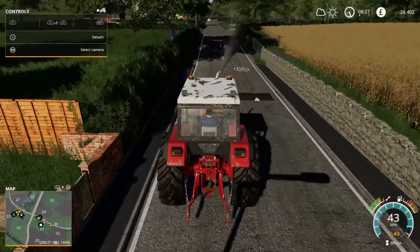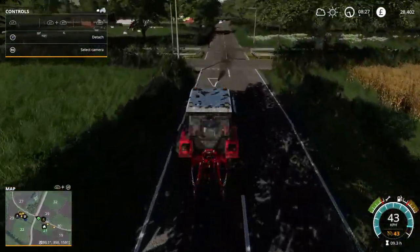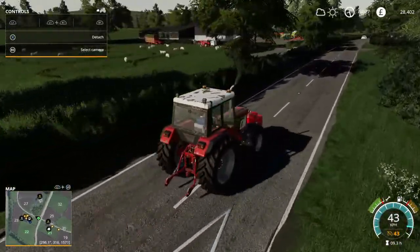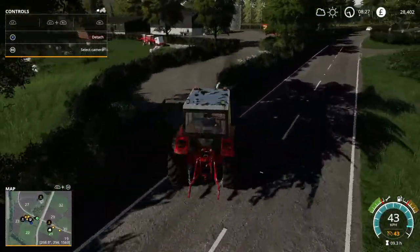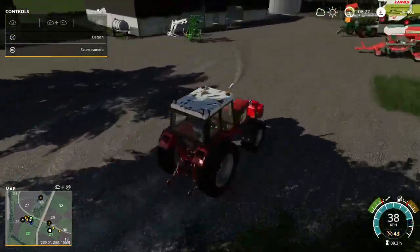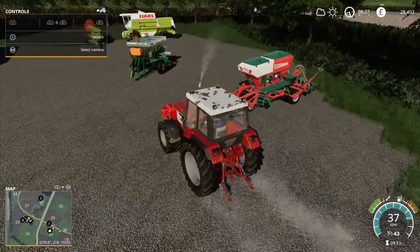This is so exciting because the sheep basically take care of themselves — you pop down, take away a few wool pellets, give them a bit of grass and water. It's pretty simple. The dairy farm is going to be a little bit more work.